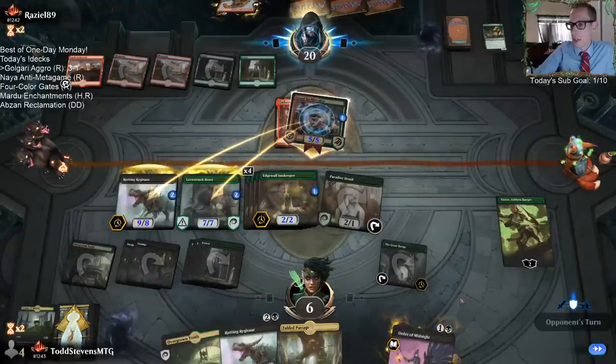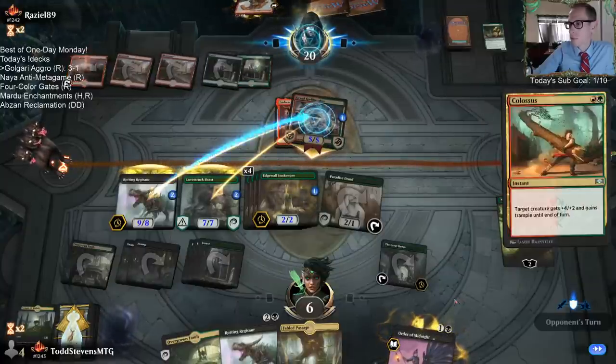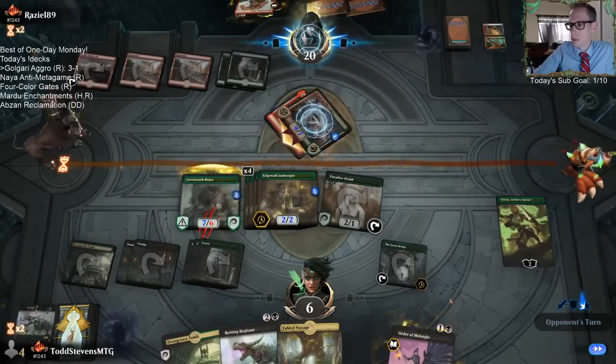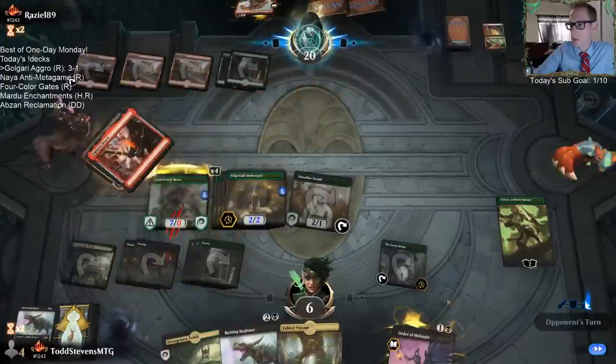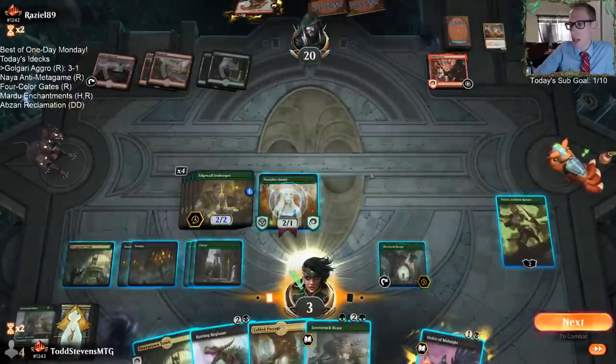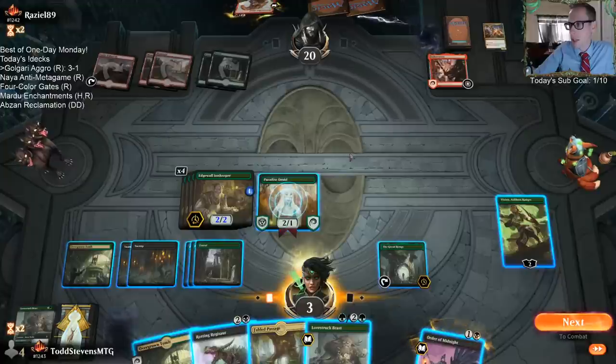There, Spellbreaker dies — which was the point of putting the extra counter on the Lovestruck Beast, to make sure that thing would die.